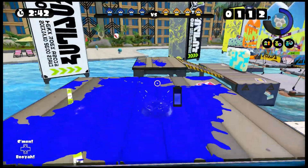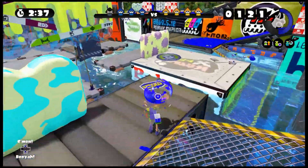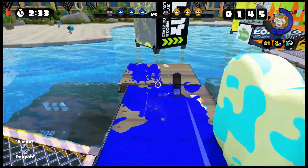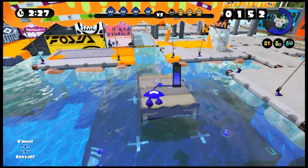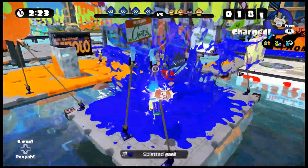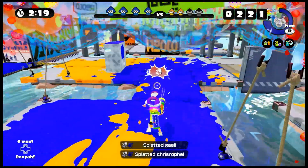The sub on this weapon is the Burst Bomb. You can throw two at once with how little ink it consumes. The Burst Bombs have an amazing amount of uses, and they are legendary — great subs to have. Surprise attack — nice, we already got two splats, and our special is charged up.